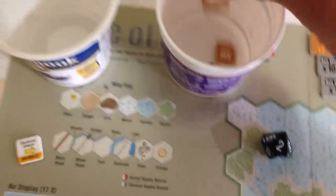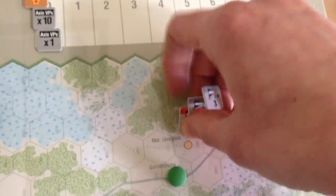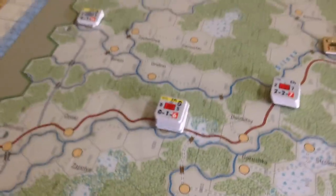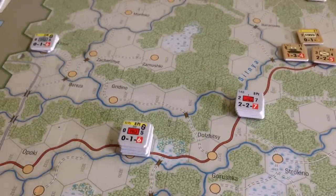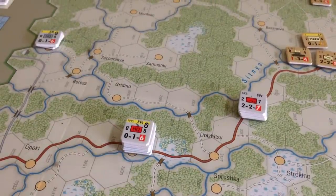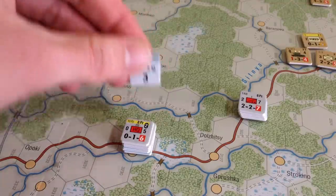Let's get back to the center of the action. We draw to see who goes first — it's the 3rd Motorized. So we'll put them in the activation pool.